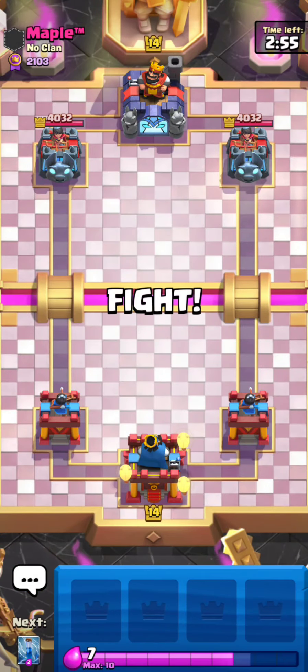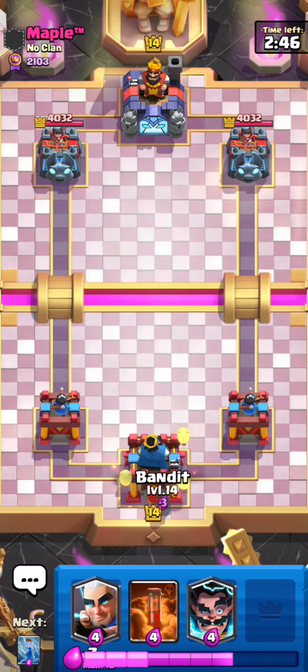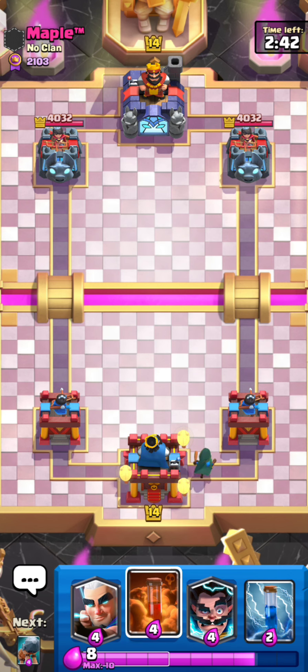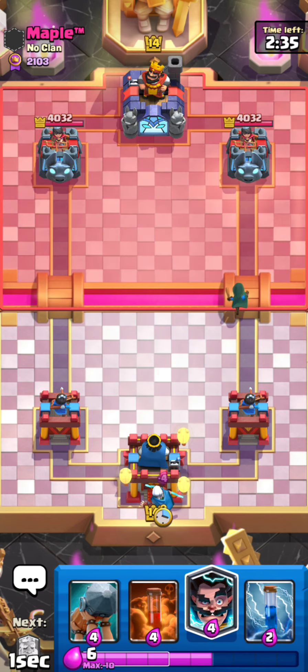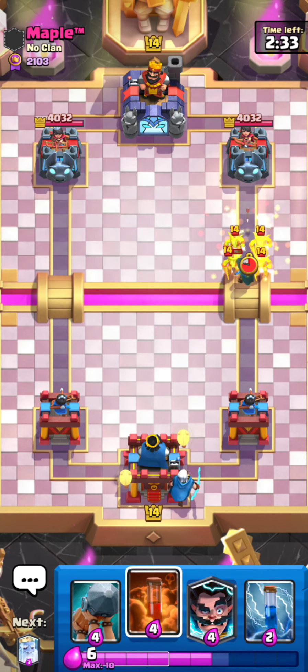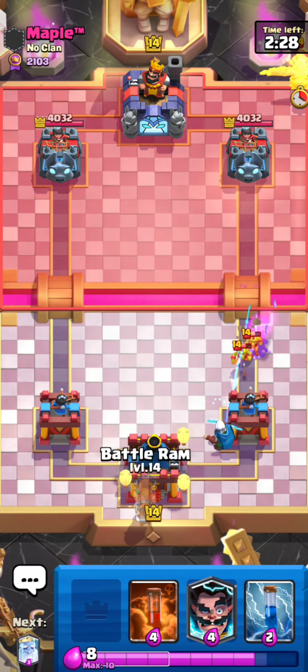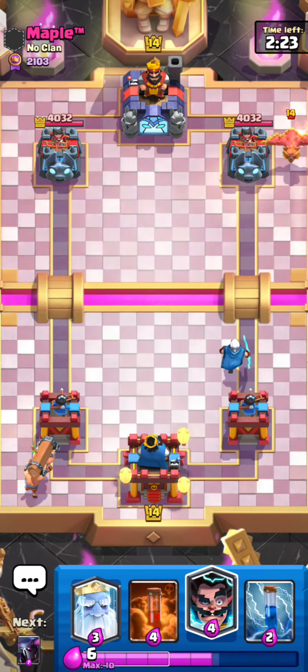Back at it with some top ladder. Got the magic archer, poison, electro wizard, and bandits. Going for a bandit in the back. He's not really making a play right now — maybe tornado. Going for magic archer in the back. This guy's got goblins, which is pretty interesting. I thought he'd have a tornado because he's waiting so long. He's got goblins and phoenix.